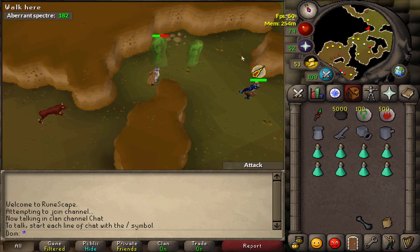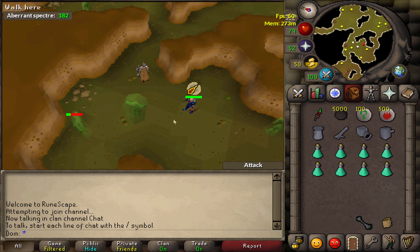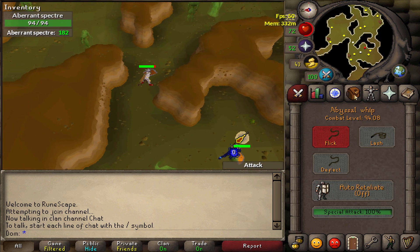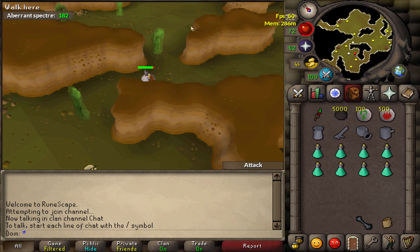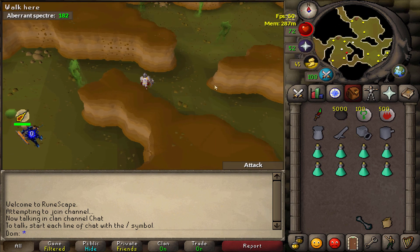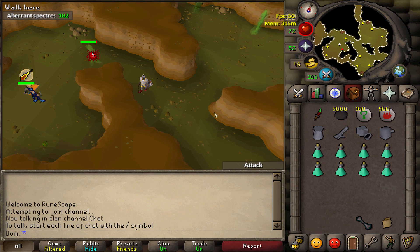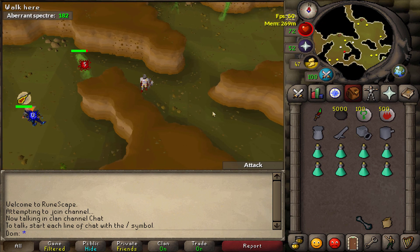There are three different areas where you can go - there's this first area here, another one over here, and then another one here. It's just down to preference which part you want to use. I like to use the one on the west, so I'm going to hop and find an empty world.